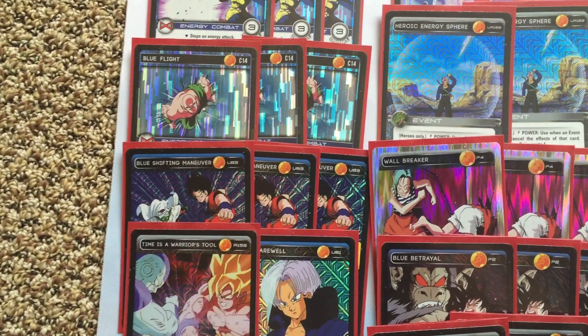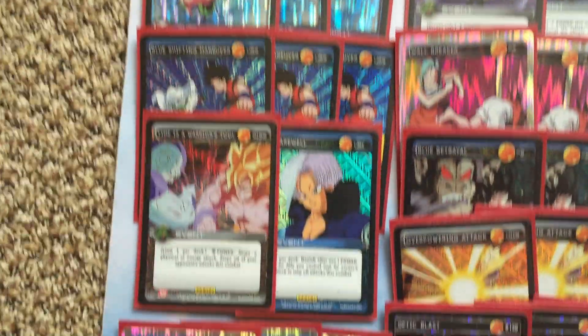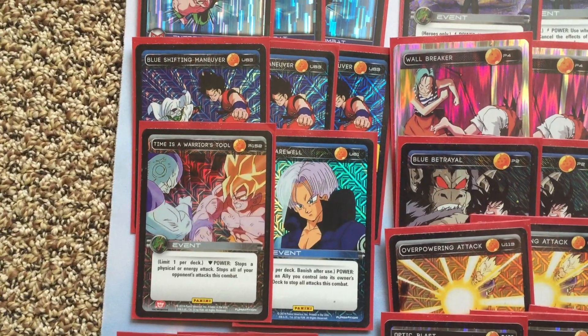Blue Shifting Maneuver — I'd say probably a staple in this deck. Omni Block has endurance, perfect for this build. It helps stop a crucial Sinister Choke that's going to hit me, or who knows, but it's really good. And of course, Blue Farewell to stop all attacks and stall the game out to a ball out.